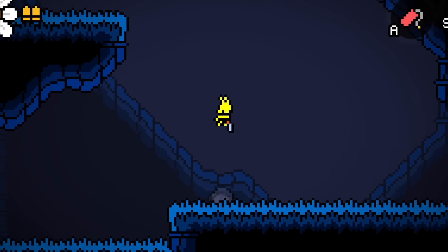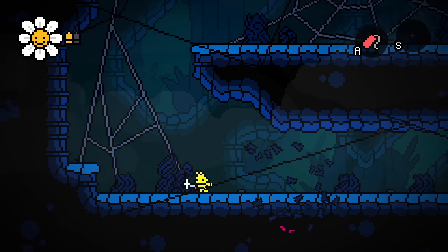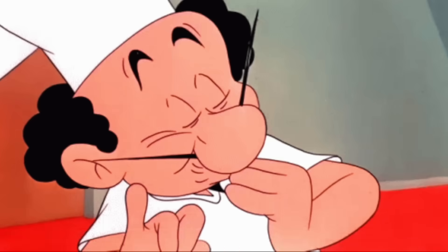The other area I worked on was this spidery location. I'm not going to reveal too much about it, but here's what it looked like before and here's what it looks like now. It's amazing what a nice background, some foreground elements, and some parallax scrolling can do for your game. It does wonders — chef's kiss.